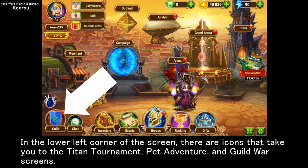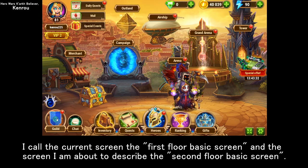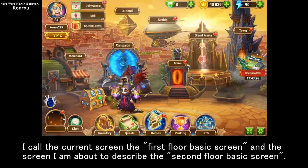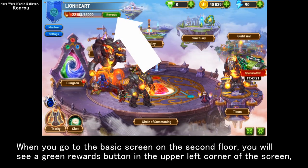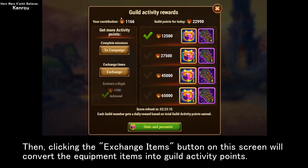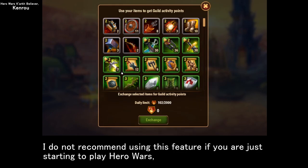In the lower left corner of the screen there are icons that take you to the titan tournament, pet adventure, and guild war screens. I call the current screen the first floor basic screen. On the second floor basic screen, you will see a green rewards button in the upper left corner. Pressing that green button shows the guild activity points you have earned. Clicking the exchange items button on this screen will convert equipment items into guild activity points.